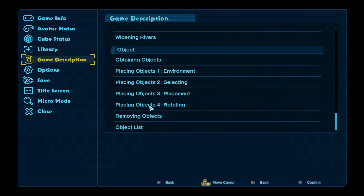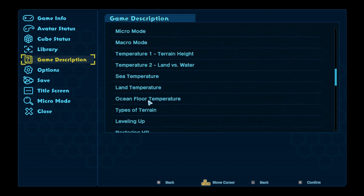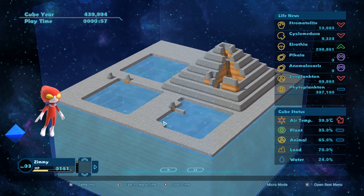Here are all kinds of episode results - episode clear, cleared without seed of evolution. We're now doing this one - birth of Salunia. Water: 48 degrees, shallows medium, 4000 stormlight. I'll just fast forward time a little.